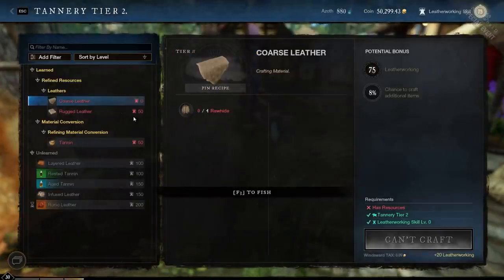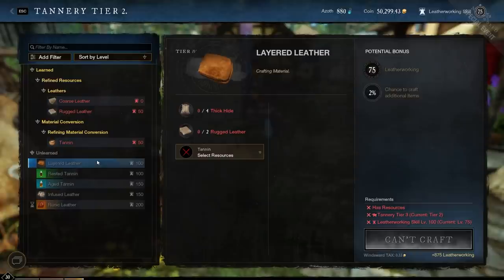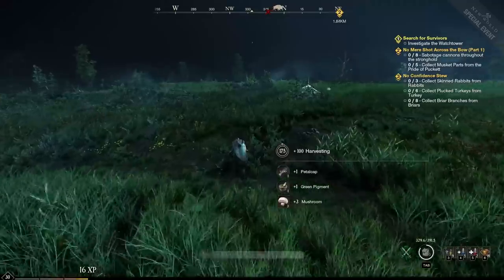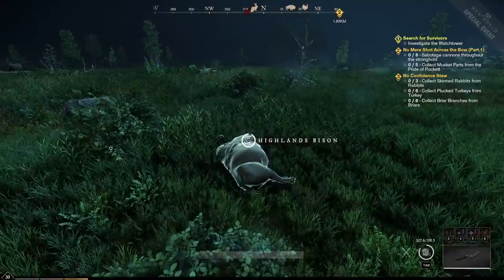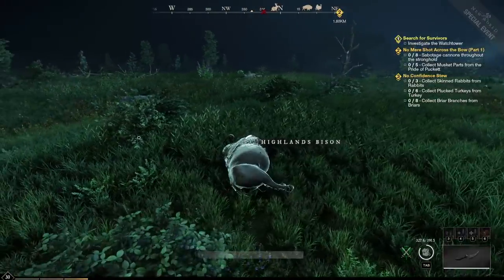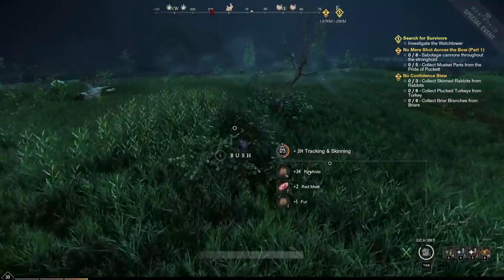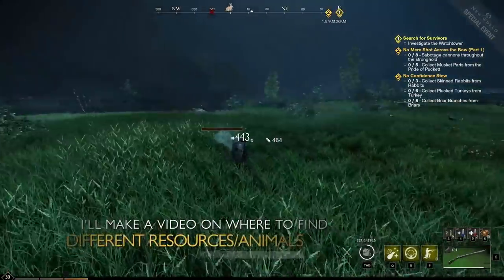Next up is leatherworking. Early on we have coarse leather that takes rawhide, usually coming from lower tier animals, then rugged leather at tier 3, layered leather at tier 4, and both infused and runic leather at tier 5. When it comes to skinning, it can be difficult to know where you get the different types of leather. You'll get rawhide from just about any animal below level 20, iron hide from level 50 plus animals where tier 5 begins, thick hide from animals between roughly level 30 to 35, and fur — used to craft specific armor sets — from around the level 20 to 25 plus range.